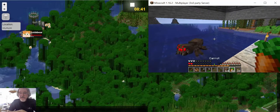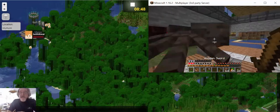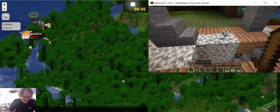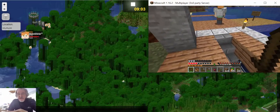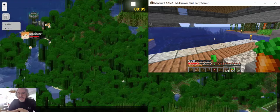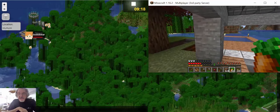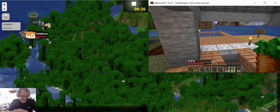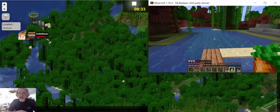I'll eat some food while we're waiting for him to come to shore. He's attacking Bobby. There we go — we got him. He left us some string. I just jumped over there to pick up the string. To eat, I put the carrot in my hand and hold down the right key and chew on it. I'm trying to restore all my hearts.